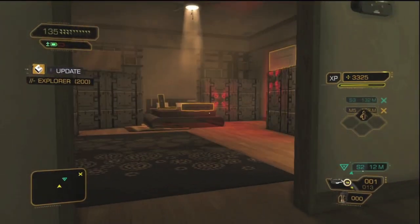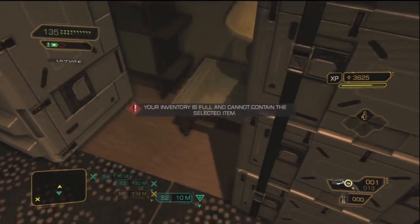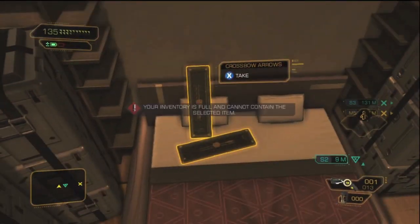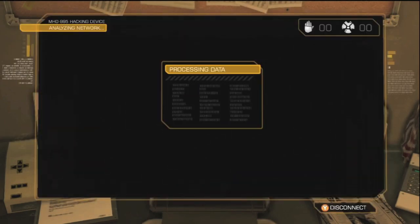You'll find a good amount of incriminating evidence, but the bedroom is teeming with dangerous weapons and ammo. Grab the drugs from the bookcase and the illegal intel on O'Malley's bed. For a bonus, hack O'Malley's computer and find some emails that will further disgrace the corrupt cop.